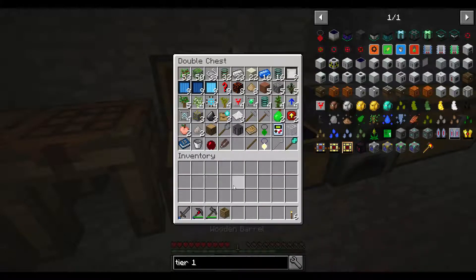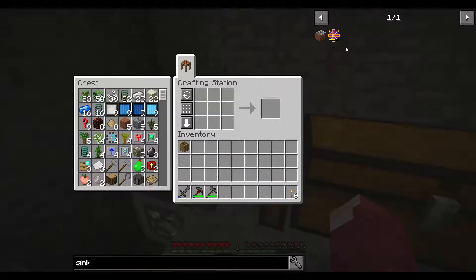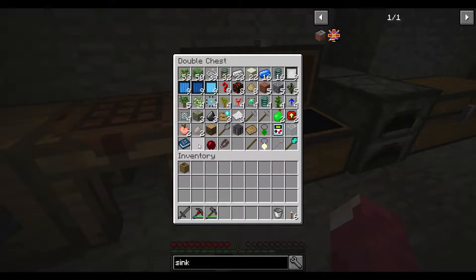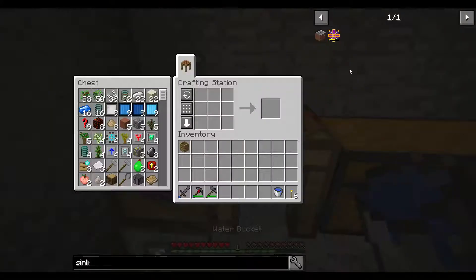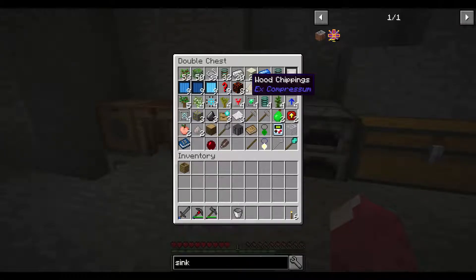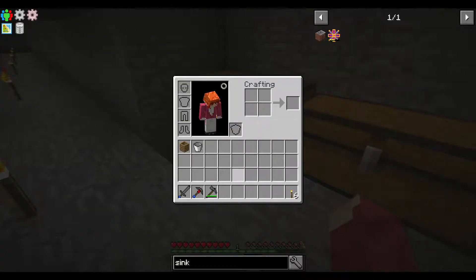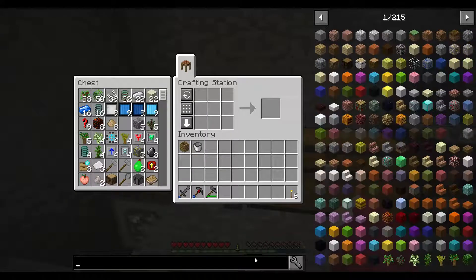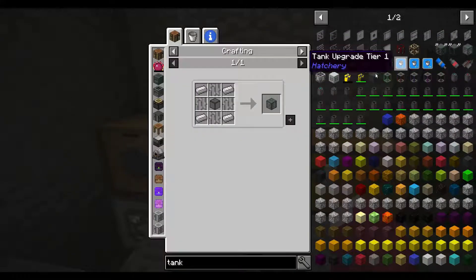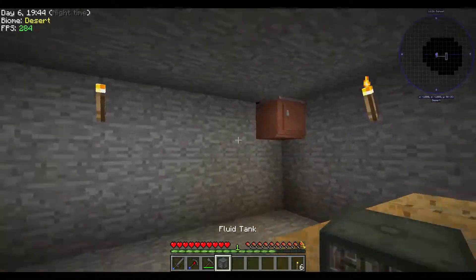I want to make a sink and automate the dust collection. The sink needs a water bucket — let's keep that. I also want to make a tank from Ender IO, so we need a few pieces of that. We're down to 10 of that resource.